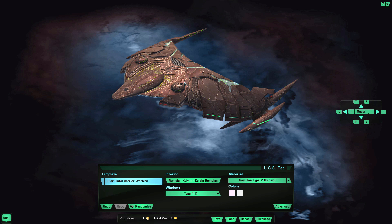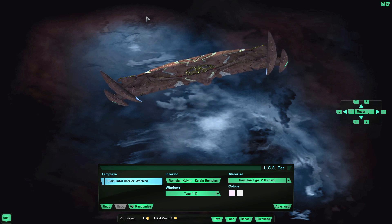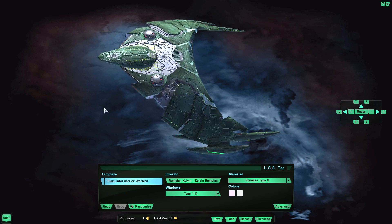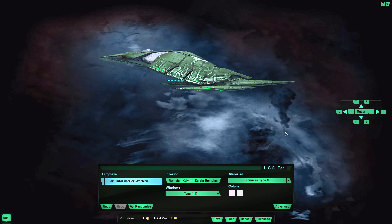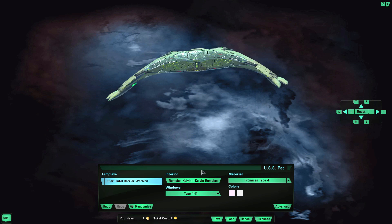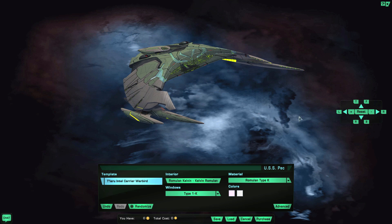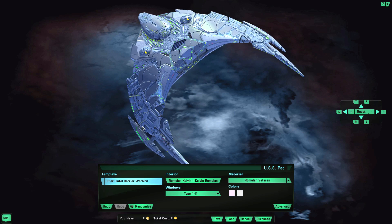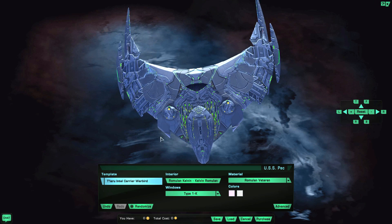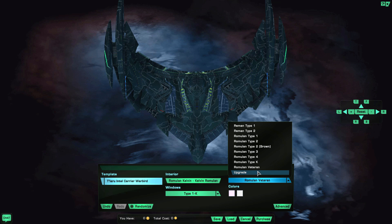We have a brown version — not really my taste. Type 3 is really good, more appealing than the brown. Type 4 is available too. Type K is the one we showcased at the beginning. The Veteran version is really nice — we just became a veteran about three to five days ago. And there is an Upgrade version with a glow on the ship's hull which is absolutely awesome.